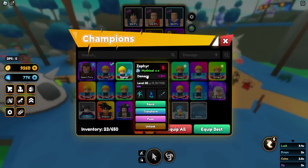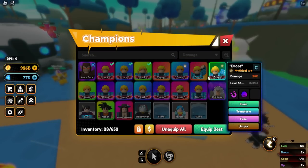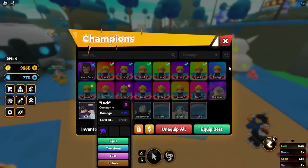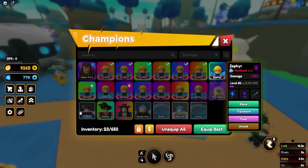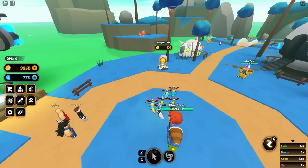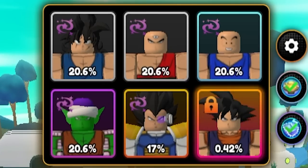I'm going to start equipping all of my lucky units and we'll see how the rates dramatically change. I'll equip six units — normally you'd want to equip your strongest unit, but let's equip this Leprechaun as well. This is not a mythical so you can only have one passive on it. And there you go — my luck is more than double. I actually have 17x luck right now. The legendary bumped up to 17% and the mythical is up to 0.42%.